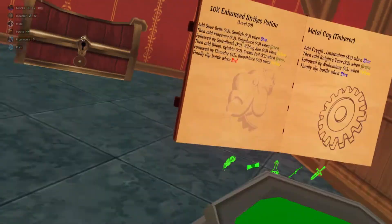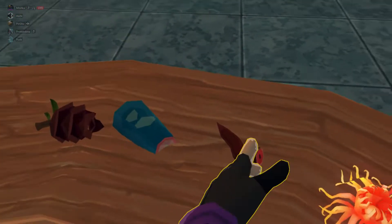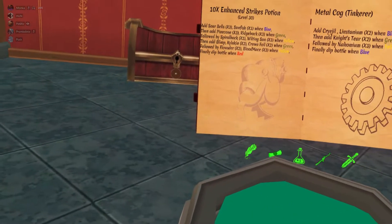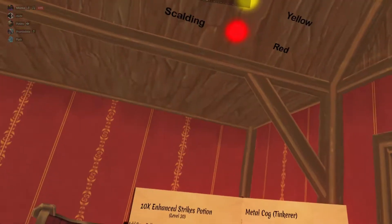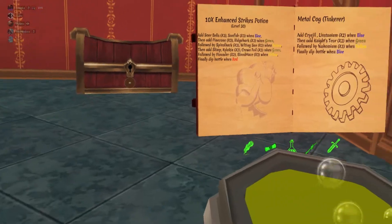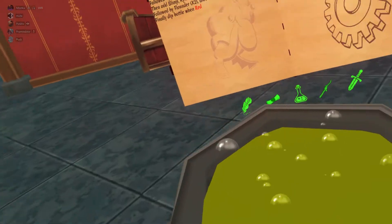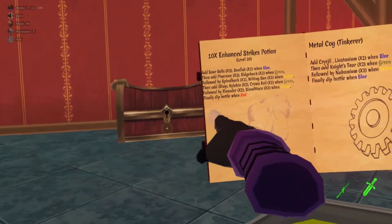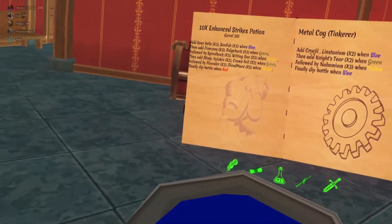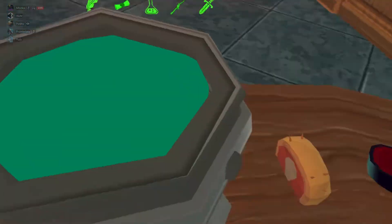Next one is going to be in the yellow phase, so I've got a little bit of time to talk. This is another reason why I put ingredients in order — offhand I wouldn't know that that is spiralback snail just by the way it looks. So here we go: 3 spiralback — 1, 2, 3 — and then 3 wilting sun — 1, 2, and 3. Next one is green: we need 1 blimp, 2 kylacken, 2 crownfoil, in that order. It's very important you do it in that order — if you mess up even one thing, the entire potion is ruined.